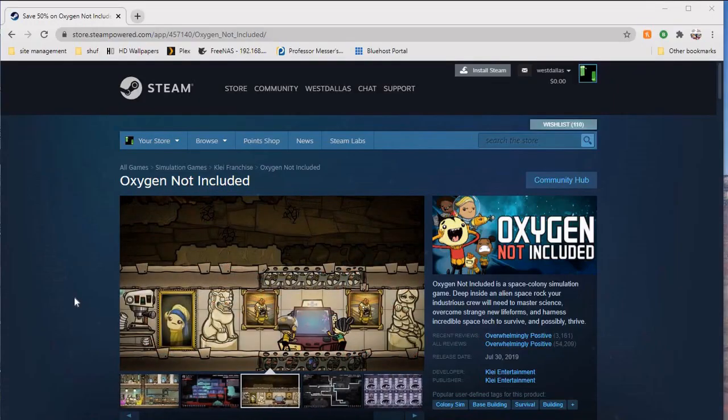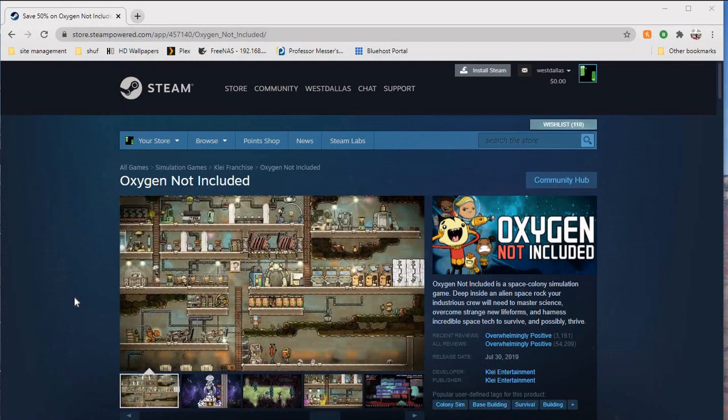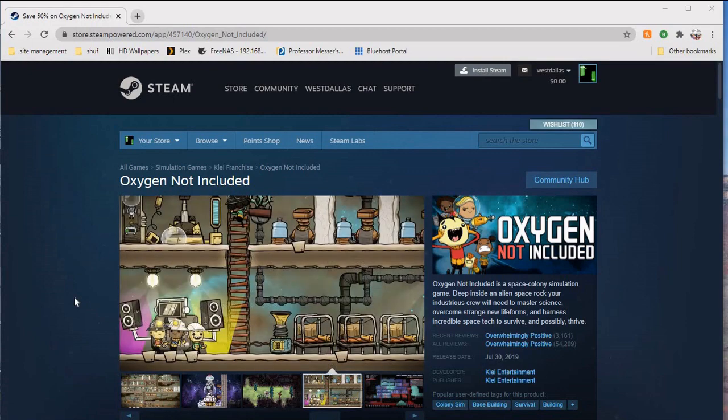So Oxygen Not Included is a space simulator survival game. It's made by Klei Entertainment. They were the ones that made Don't Starve and they also made a few other really good games. They're from Canada, and you should check those out if you like this game or Don't Starve.